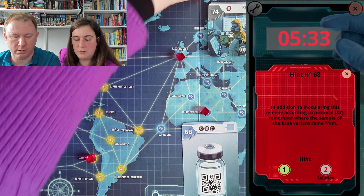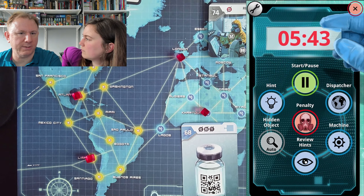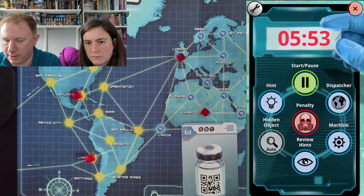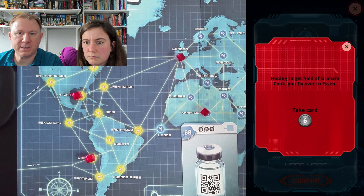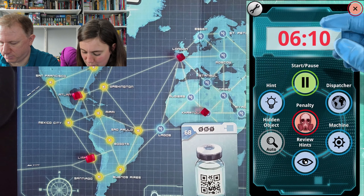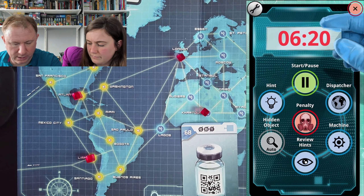Let's take hint 68. It says: in addition to inoculating this remedy according to protocol 87 — which is the inoculation protocol — remember where the sample of the blue variant came from. So I tried this with the yellow variant earlier; I tried inoculating places it had been and it didn't help. But I should have tried again. We presumably need to go back to Essen where it was gathered and inoculate there. Even if we wanted a hint now, I don't even know what it would be on.